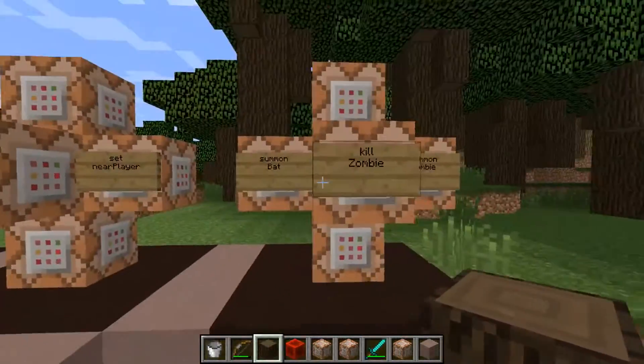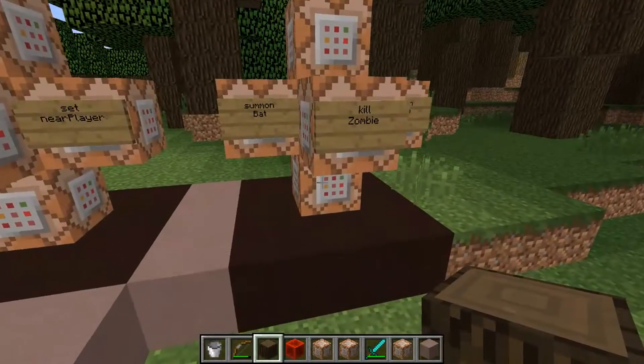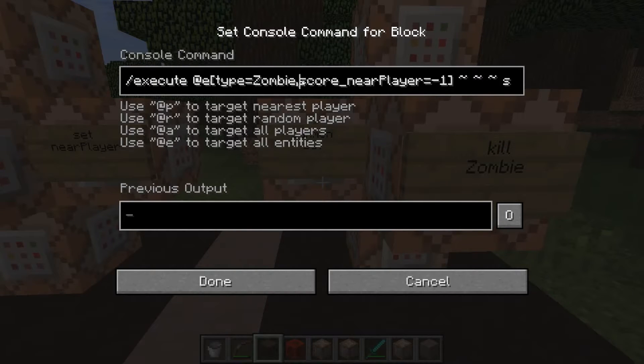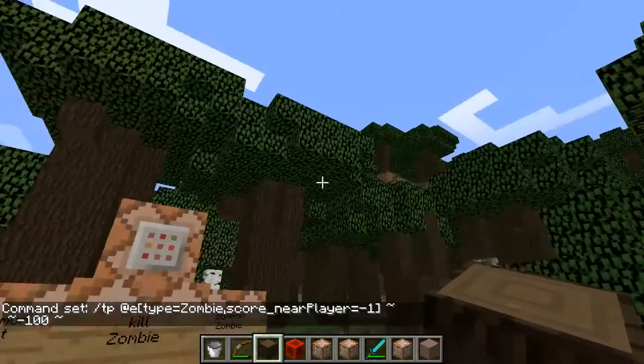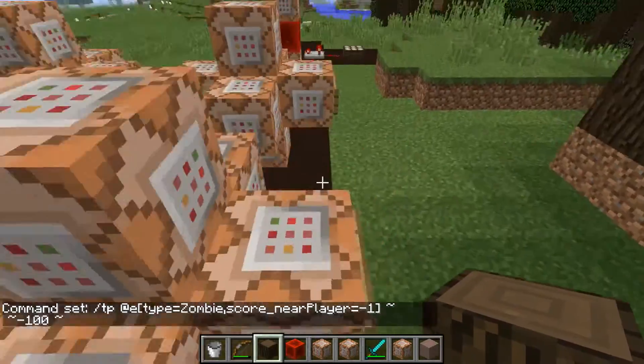Now we'll move on to the summoning and killing. We've got another redstone block clock. Starting with the zombies: for all vampires that are a zombie whose 'near player' score is negative 1 — so they're 10 blocks away from the player — they're just going to be summoning a bat called Vampire. Then those same zombies are going to be taken to the void to kill them, because I didn't want them to drop their items. It looks more of a transformation and less of a murder.